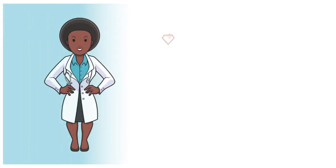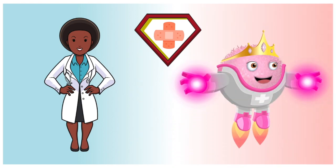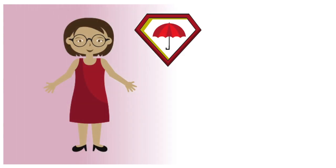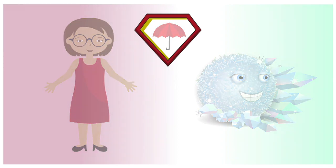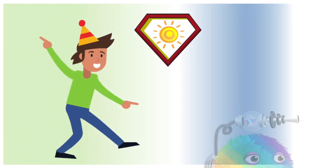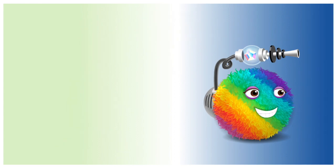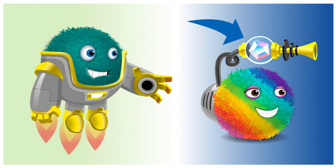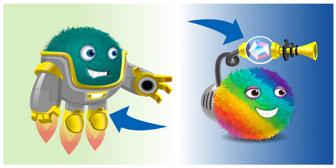Is your hero nurturing and caring? Maybe they have healing powers, like royal healer. Does your hero protect you? Maybe they have defensive properties, like diamond shield. Is your hero goofy and cheerful? They might be brightly colored, like rainbow rush. Help your hero level up — whatever it is you love most about them, think about a tool or an outfit you can invent that will enhance their already awesome properties.